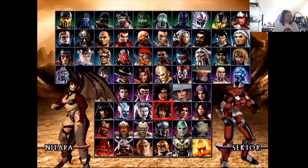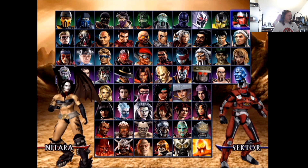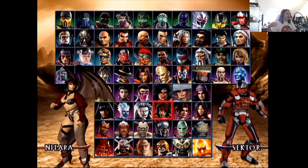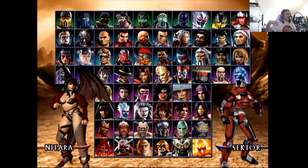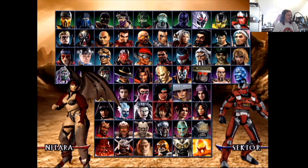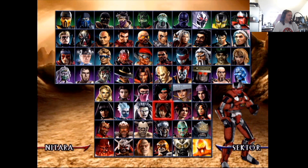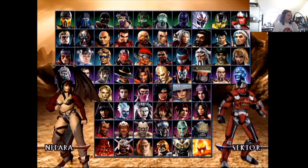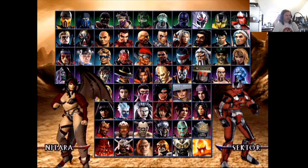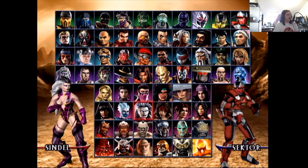Nitara — I do like the fact that she's like a vampire with the wings and stuff. I hope if they redesign this character they cover up more, because right now this design just looks odd — that's definitely a two. The other design is better but still needs to be wearing more — probably a four. But I'd love to see the character come back as a cameo or playable character.